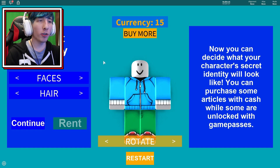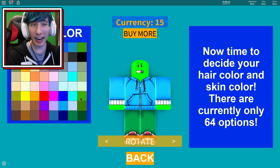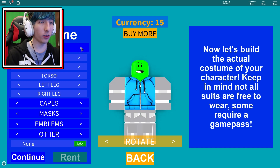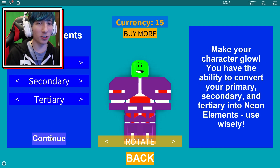All you gotta do for this mask is create your secret identity. We're just gonna go with default because honestly it doesn't really matter what your character looks like. We'll go with this guy. I'm okay with this color - let's go with green because why not. I'm gonna be a green guy and we'll have white here. The suit, let's just go with the normal suit. That works for me, continue.